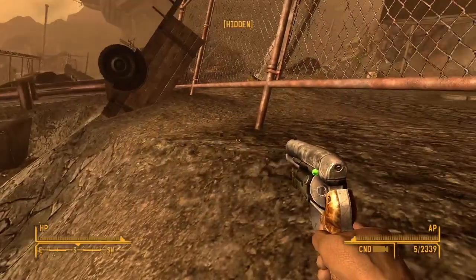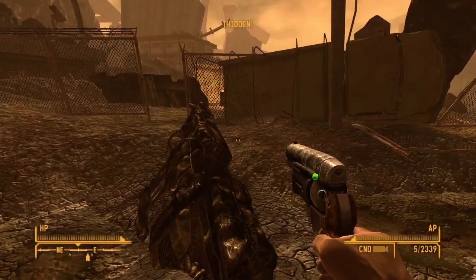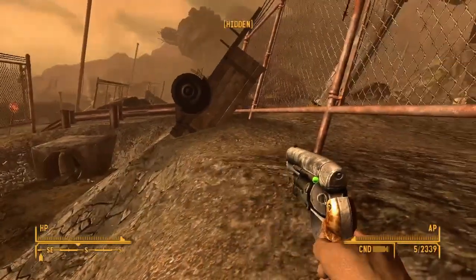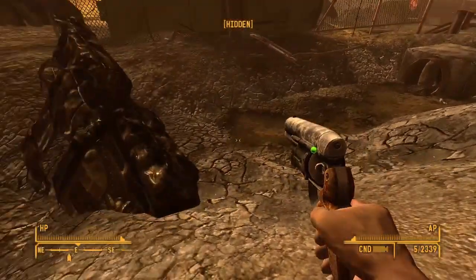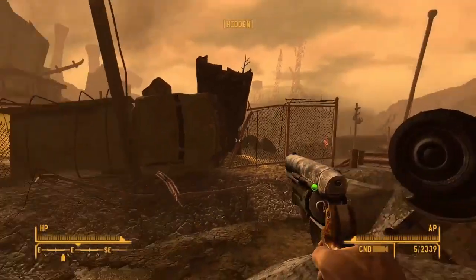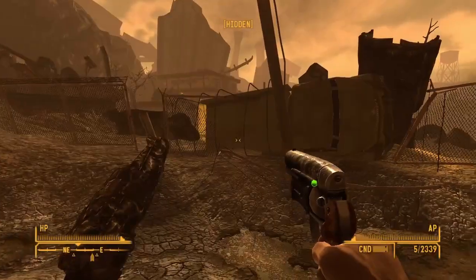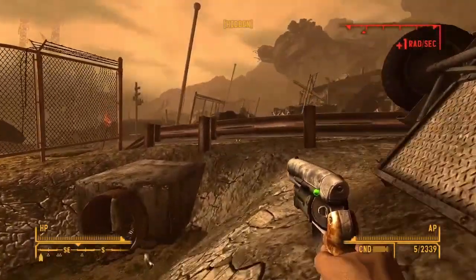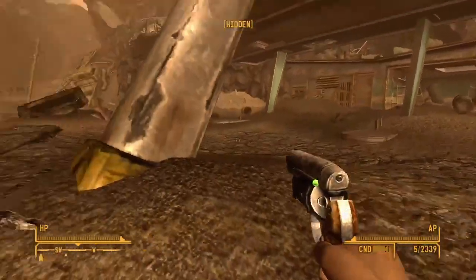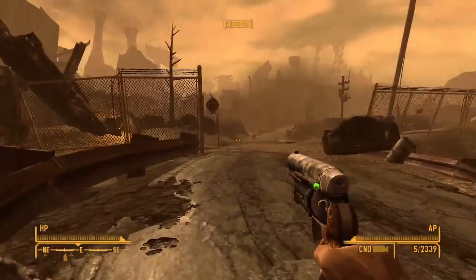Welcome back to Fallout New Vegas: Lonesome Road. I guess we're heading down the Lonesome Road. Last video we just got here and got the whole breakdown from somebody — we don't know who yet — talking through our little bot friend here. Where is he? He's on the other side of the fence, kind of stuck there. I'm trying to stay out of the radiation, but I guess he's going to go out on his own.